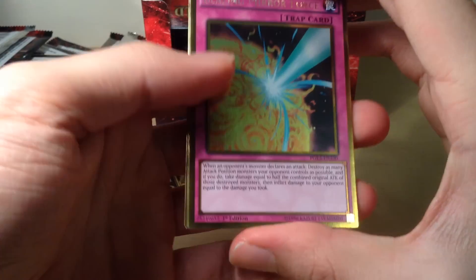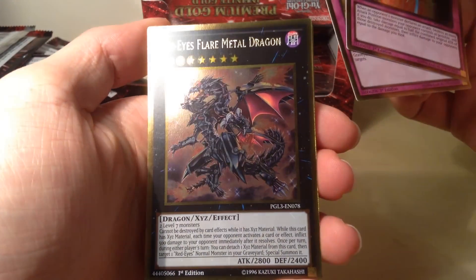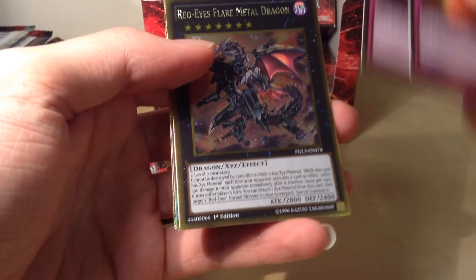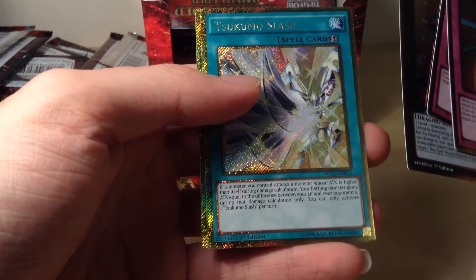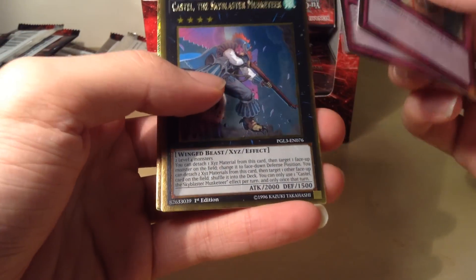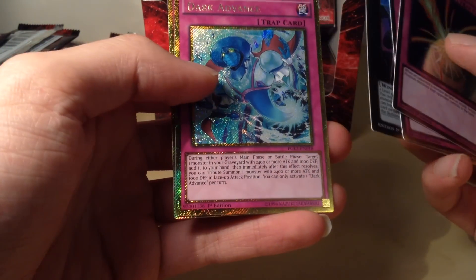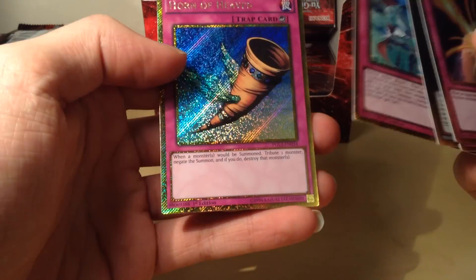No Emerald, Blazing Mirror Force, Fire Lake of the Burning Abyss — Red-Eyes Flare Metal Dragon, very nice, that just came out recently and it's definitely quite expensive. Sukomo Slash and an Ice Hand to go along with the Fire Hand. Third pack of this third box: Storming Mirror Force — very nice, very good card — Traveler of the Burning Abyss, Castel the Skyblaster Musketeer — really came out in the Mega Tin so didn't really need it — Dark Advance and Horn of Heaven.